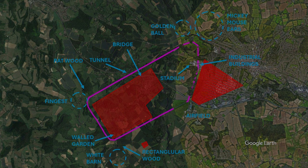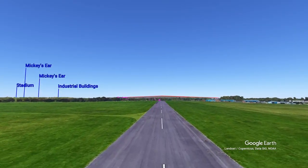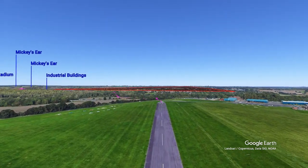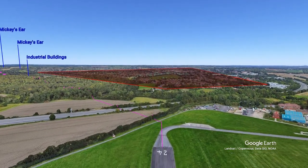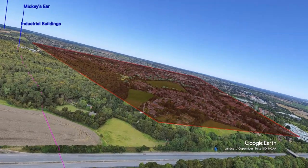Noise abatement areas are shaded red. 06 is a left-hand circuit at 1,000 feet on the QFE. After takeoff, climb out on runway heading only until the airfield boundary, then turn left 40 degrees to avoid the noise abatement area ahead.